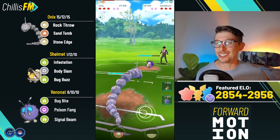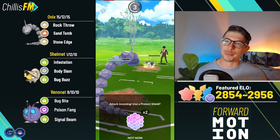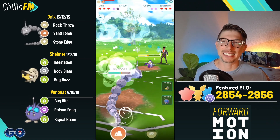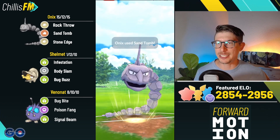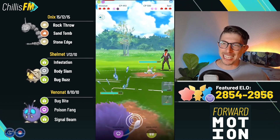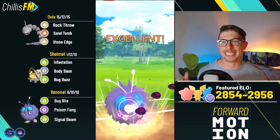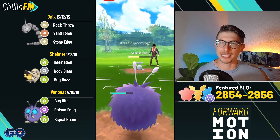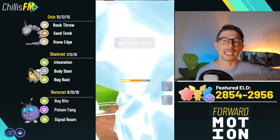Into the next one, up against a Shadow Alolan Sandshrew lead. We get some lag but the Rock Throws are still going through. Onyx is really my best answer here so I have to at least get Sand Tomb off — it's a weak move but does a lot of damage and hits super effective if they don't shield. I go for the snipe with Venonat, but they also swap out immediately into Seel, so they have shield advantage. Can I get it back? I go straight for Poison Fang, not even baiting with Signal Beam.